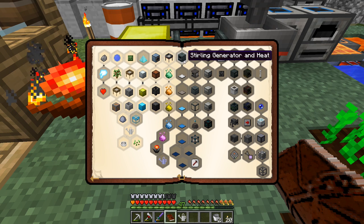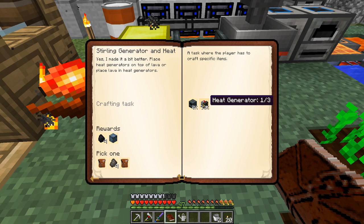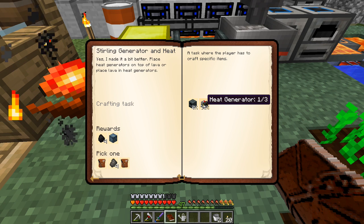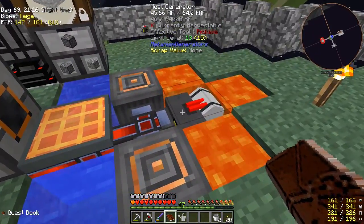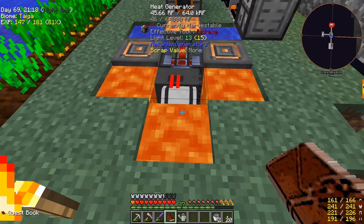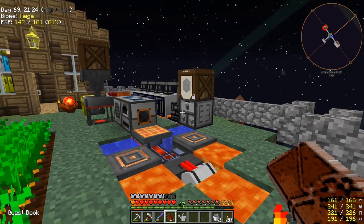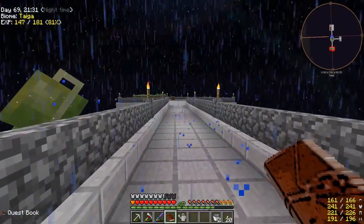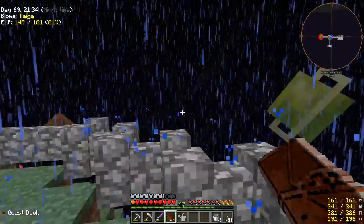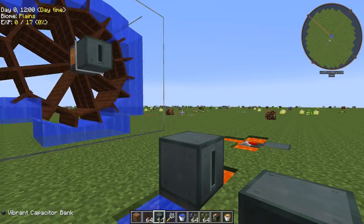For the sterling generator and heat generator quest, somebody had suggested we make heat generators but we have to make a total of three. I'll make two more off camera and also make the sterling generator - a little more power wouldn't be too bad. We really need to get all this stuff moved and set up another platform for all our power generating and machine needs - maybe another platform the same size.